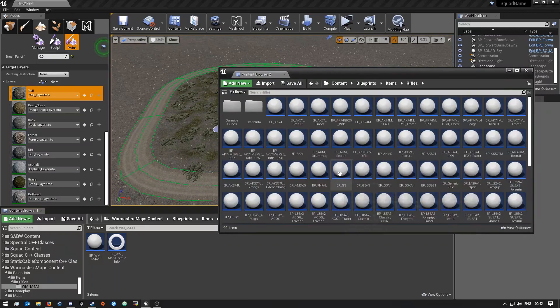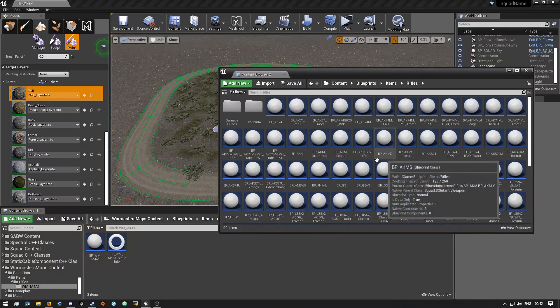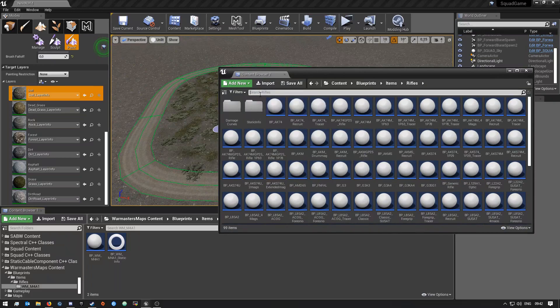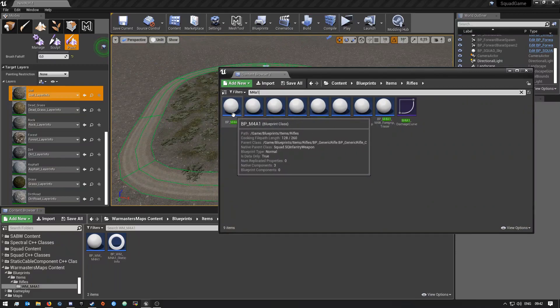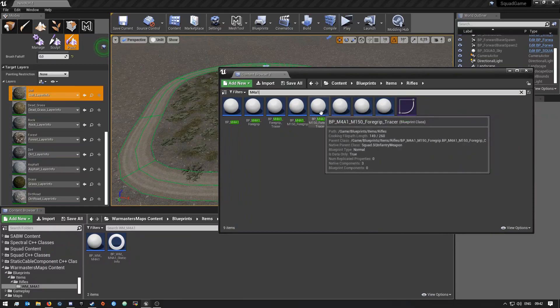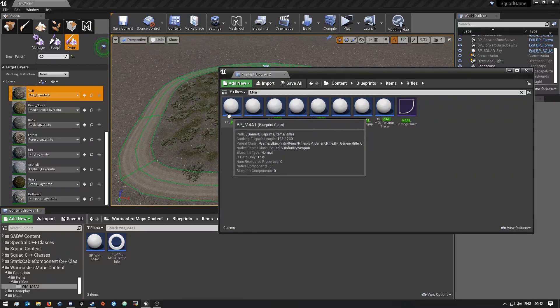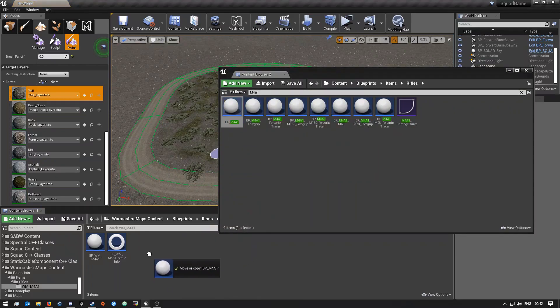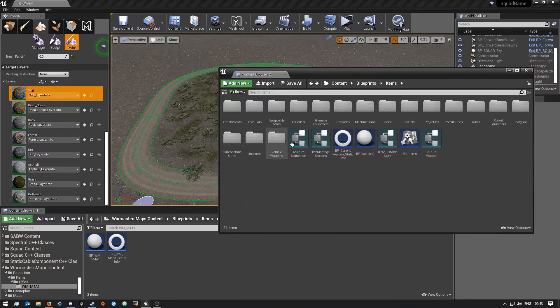We're going to go into the rifles folder, and in here you'll see there's a ton of different blueprints. The only one we're really going to look at is — if you search for 'M4 A1' — it should be this first one. What you will do is select it and then drag it over and copy it to your folder. Once you've done that, you'll see there's a static info blueprint here as well.